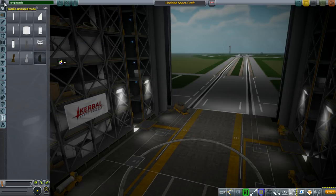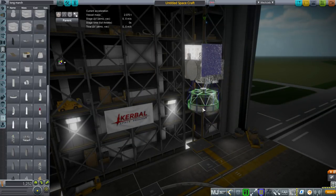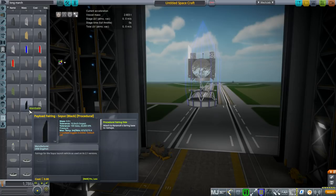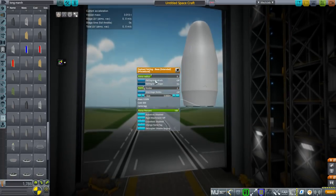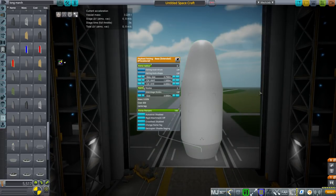Let's start with a procedural fairing. I'll use my OSIRIS-REx as payload. The fairing base defaults to the right size — 3 meters. The fairing I used came with the Main Sailor pack, I believe — it's the Soyuz White. The max size should be 3.75 meters because that's the interior, and then the cycle start should be 1.5 meters, and then the cycle end varies. Basically it looks like this.